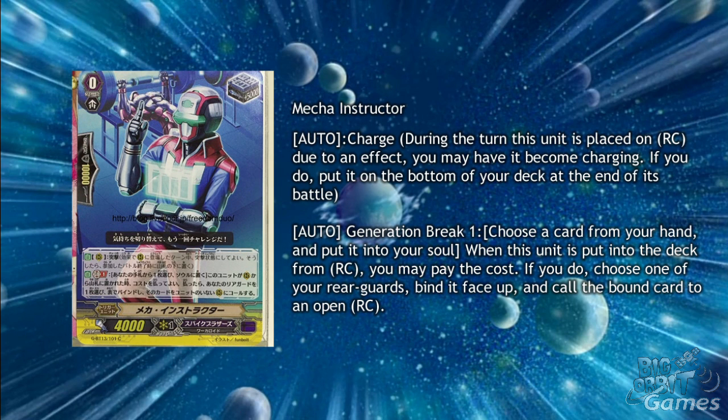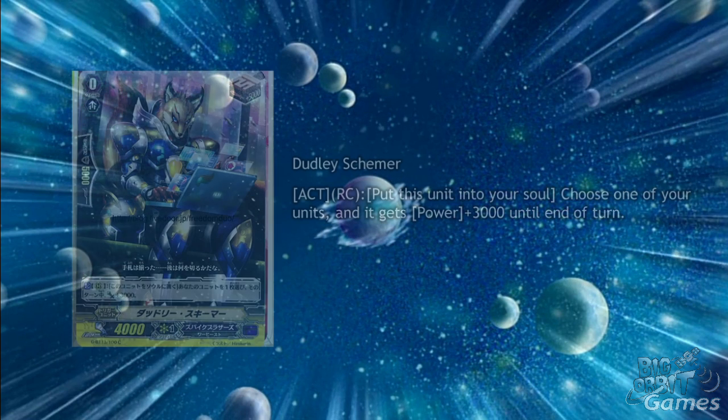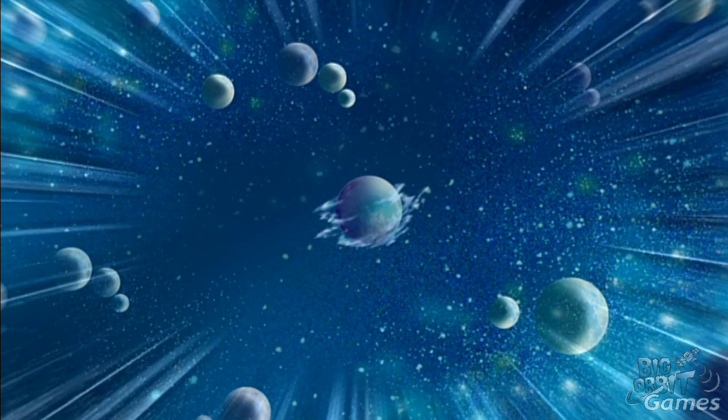Mecha Instructor is a stand trigger with Charge and Auto, Generation Break 1: choose a card from your hand and put it into your soul. When this unit is put into the deck from Rearguard Circle, you may pay the cost; if you do, choose up to one of your rearguards, bind it face up, and call the bound card to open Rearguard Circle. Similar to Axe Diver, using it with Axe Diver can give you 2 extra attacks. Lastly for Spikes, we have Dudley Schema, with Act Rearguard Circle: put this unit into your soul, choose up to one of your other units, and he gets plus 3000 power until the end of the turn.